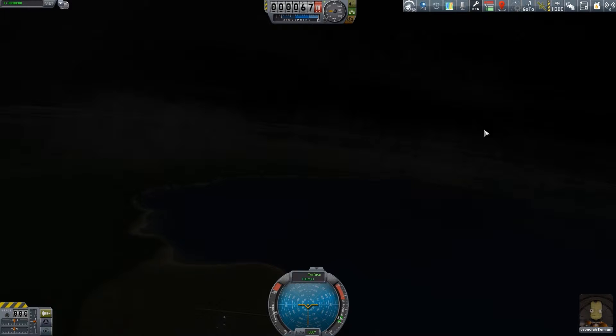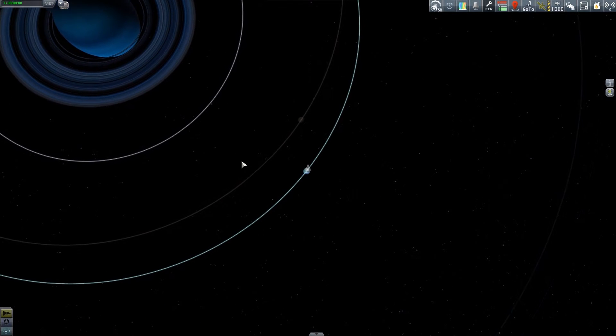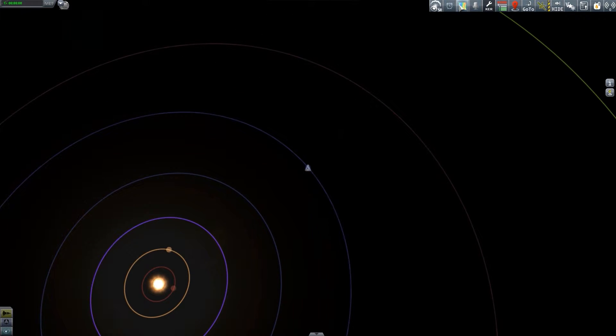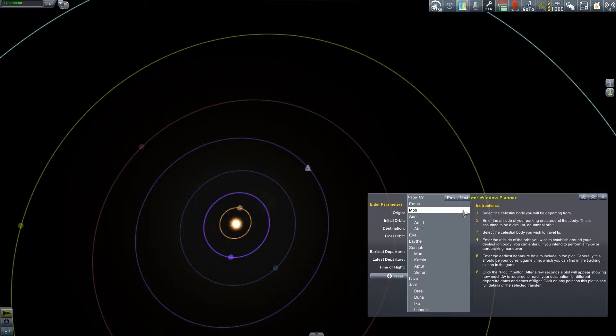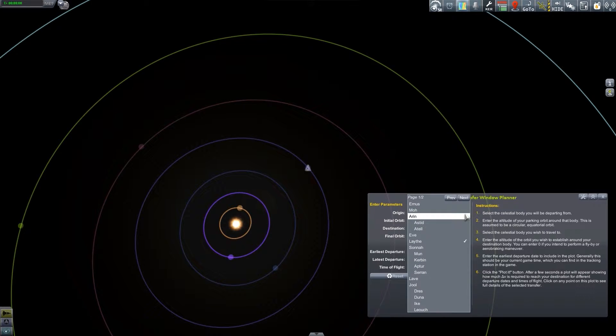Something else that I want to set up is I want to prepare my future exploration missions. I'm not sure exactly how far I'll advance, but I want to use Transfer Window Planner to determine the most efficient times to go to some of the closer planets, like Lathe. Because I'm orbiting Sauna, I can't plot a course to Lathe from Kerbin's orbit — I'll have to escape to have a better idea of what's going on. So I'll select Sauna.